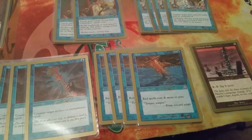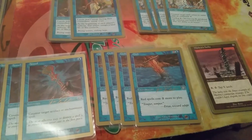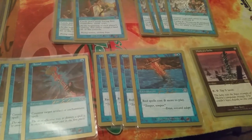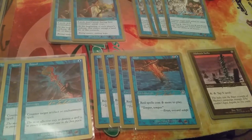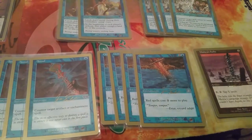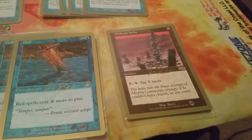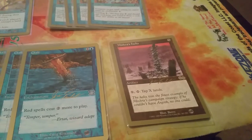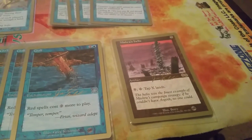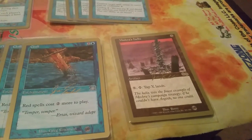Chill is a two-mana enchantment that makes red spells cost two more — this was for the Ponza matchup, which was a mono red land destruction deck, and against burn decks that typically can't deal with enchantments. One Mishra's Helix in the sideboard comes in against decks with greedy mana bases, control decks, and decks without many creatures — situations where your life total is safe enough to leverage the Helix effectively.